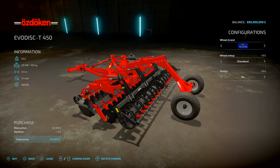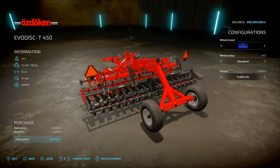In terms of configurations, not too much. You've got Tredoburg standard and wide, BKT standard and wide, Mitre standard, and then back to Tredoburg. For design, you've got traffic kit or none — basically reflective triangles, which you'd need if you're on the road. In real life it depends on what area you're in, but typically in the EU and especially here in the UK, that is very common to see.